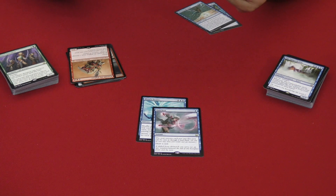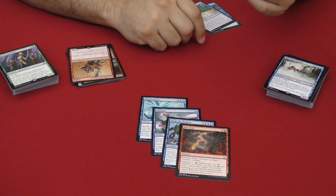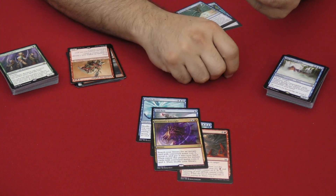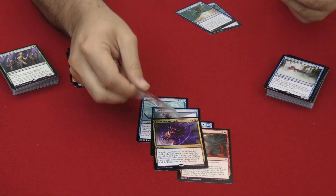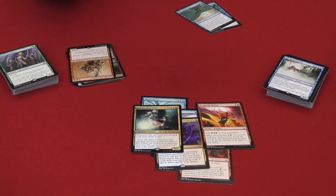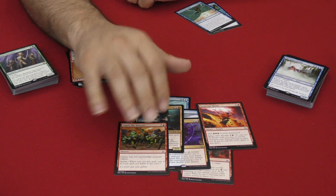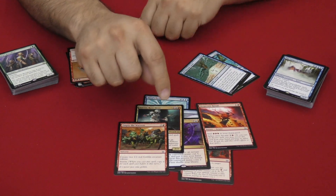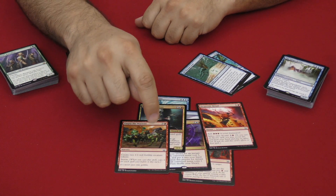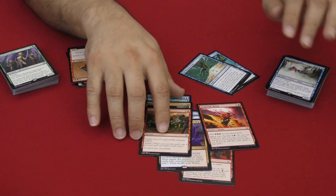You get some Suspend cards — the Deep Sea Kraken with Suspend, a big hitter, and something smaller like Rift Bolts with Suspend 1. You get Firemind's Foresight, a high-powered card, a little bit of Splice onto Arcane, and Storm cards like Empty the Warrens. Suspend and Storm have tons of synergy — you suspend your cards, and when the final counter is removed they hit the board, then you fire a Storm card that triggers multiple times.